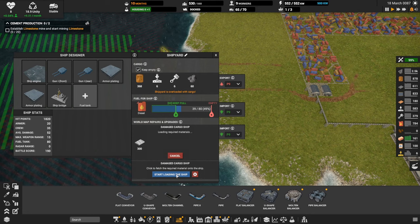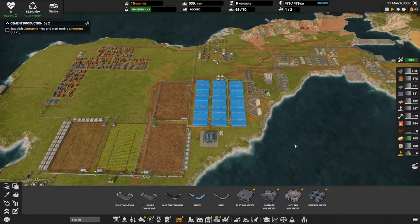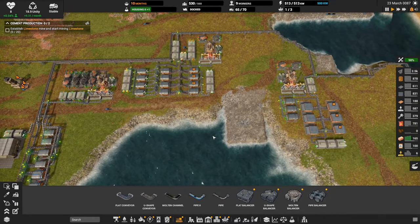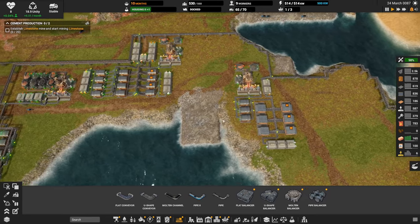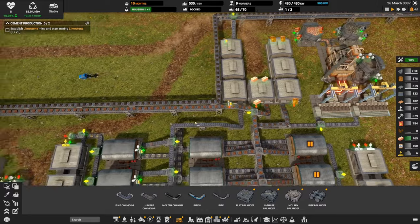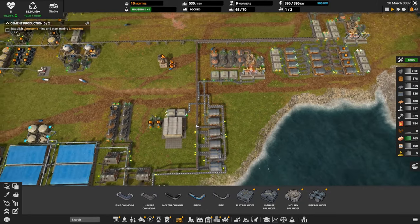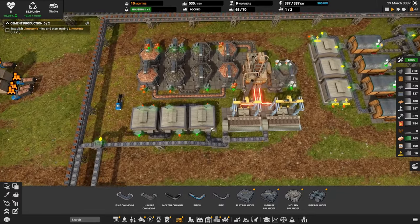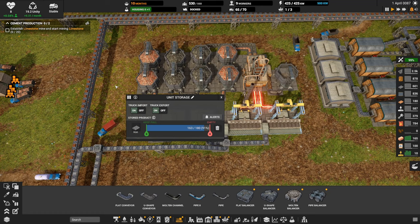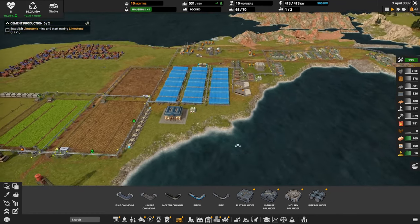Start loading the ship for the damaged cargo ship — 240 iron. We probably have at least 180 already stored. Where are we storing iron? Check it out — all the iron plates right here because we planned ahead. So that won't take long.